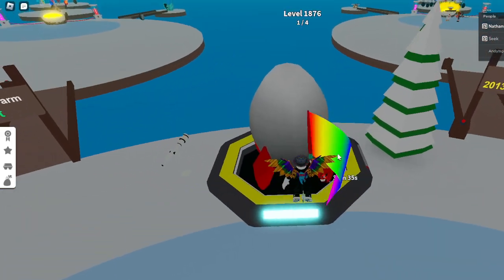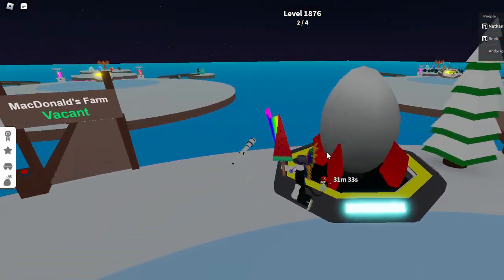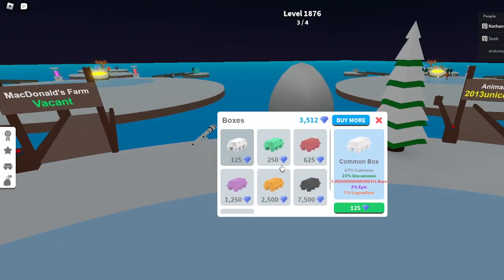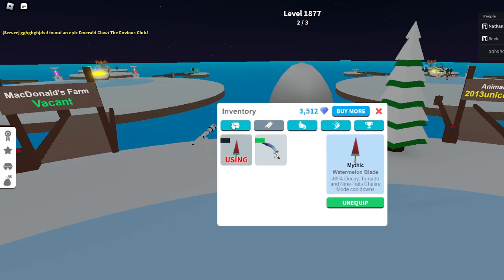Now we have the alien boss. The more damage you do to him, the better reward he gives you, and he gives you crates. I'm pretty sure if you defeat him, you get an epic or a rare. Don't ever sell the crates, just open them.